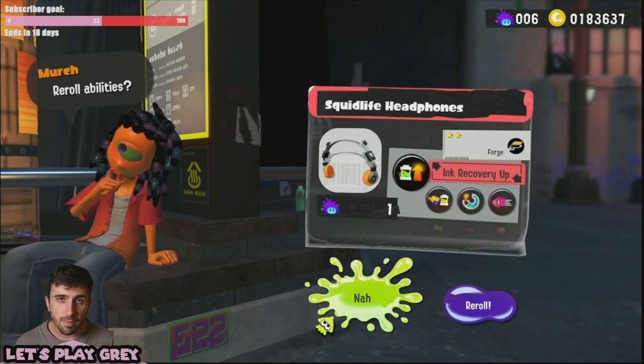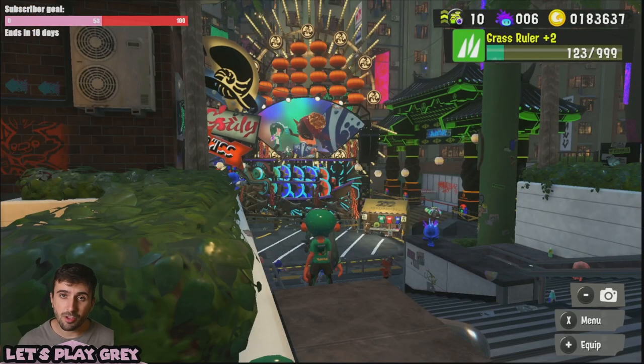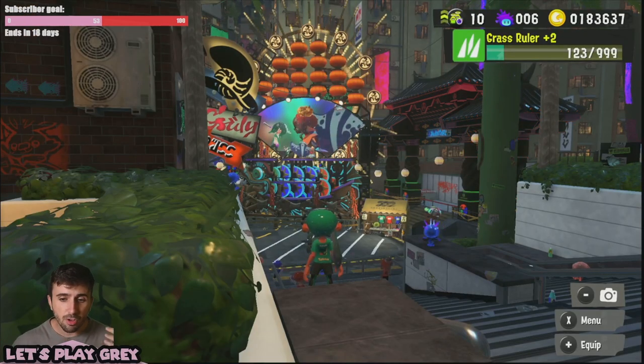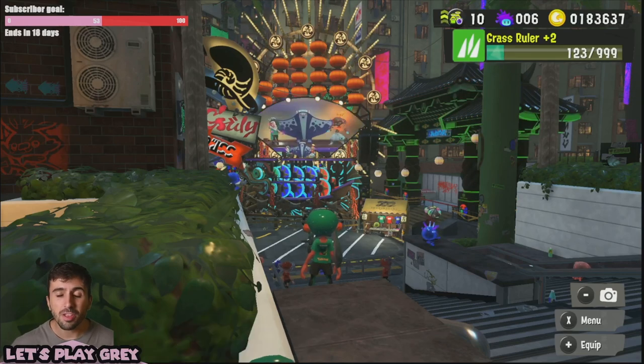And this is the only thing I'd recommend using your super sea snails on. Do not waste it on boosting the star power — I don't think that's that important, especially once you start getting higher levels and playing the game more and more. So I hope this video helped you, because there's going to be a Splatfest every month. Hopefully new players can figure out what to do with their con shells and super sea snails and don't let them go to waste.